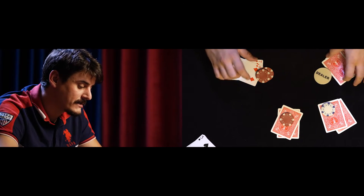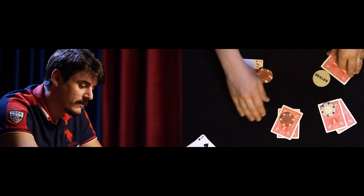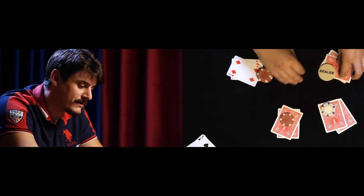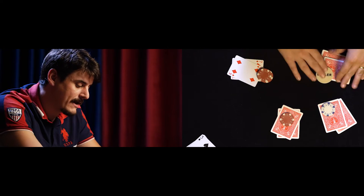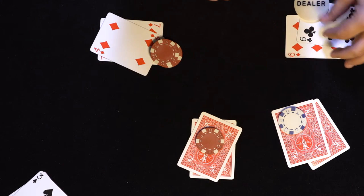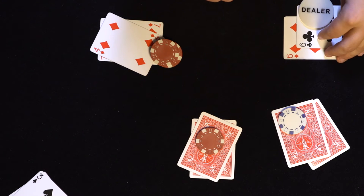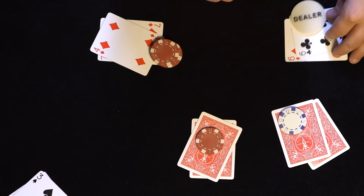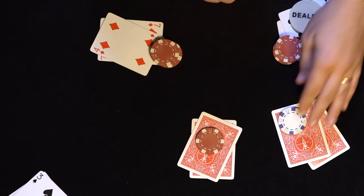The dealer has gotten to see what these other two players have done, so you can already get some information about the strength of hands out there. This player didn't believe in their hand at all; this player believes in their hand quite a bit. Now the dealer sees they have a pair of sixes. A pair of sixes has great potential to turn into something — but at the end of the day it's just a pair of sixes. For the sake of this example, that's worth a $20 bet, so they call.